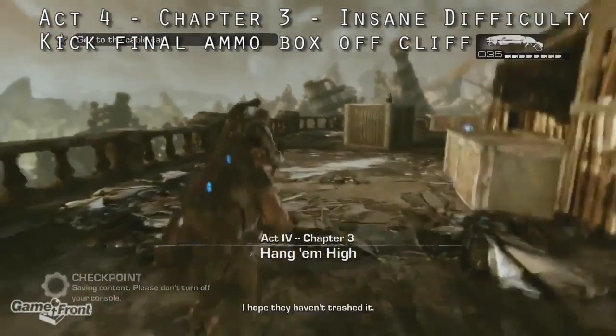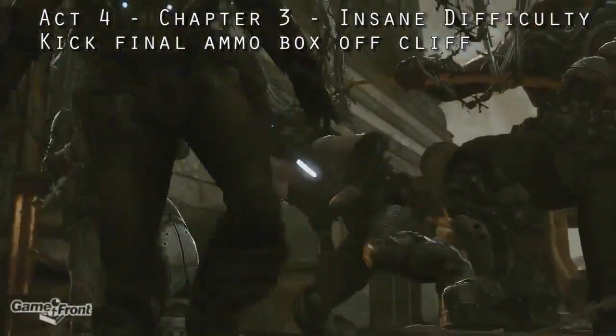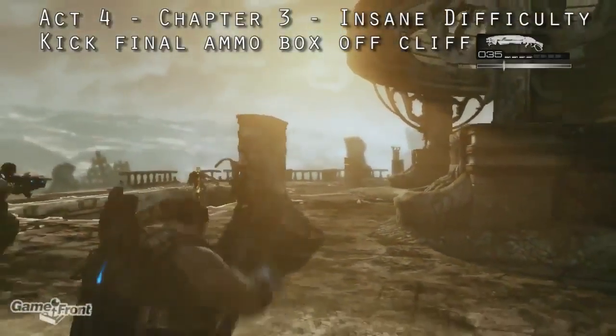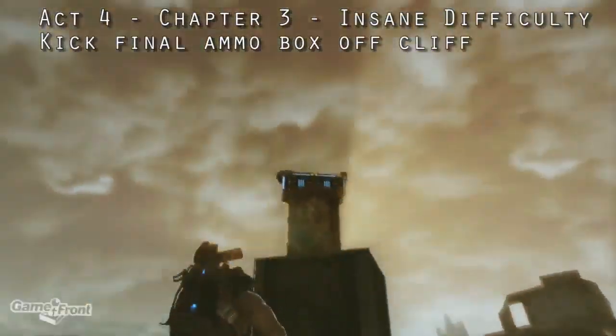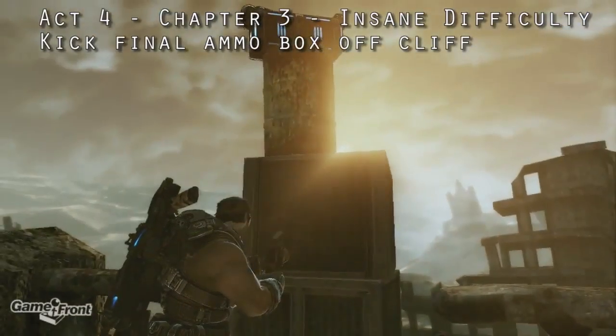Now continue playing as normal until you reach Act 4, Chapter 3. After you head past the lift and go through the barbed wire, you'll come to a fight against a bunch of formers. Make sure to take them all out and look for a stack of objects with another ammo box on top. Kick the stack to cause the ammo box to fall. Wait for a bit and you'll spot your air support.